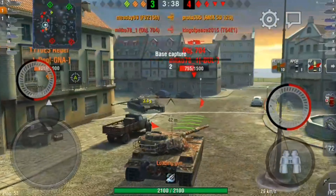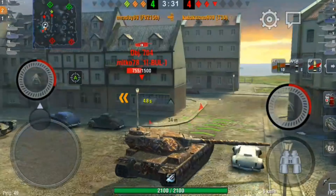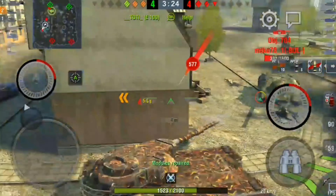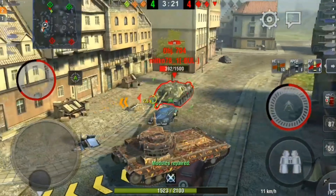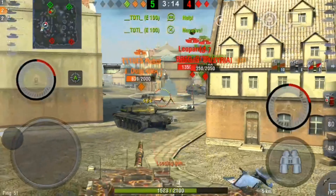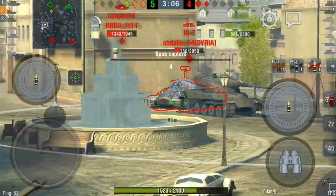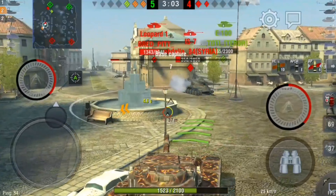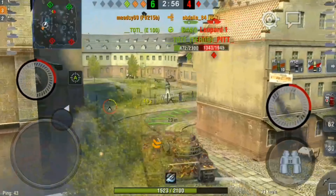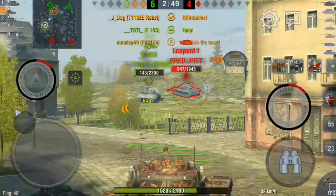It's now three against four. We both focus on the Object 704, but I look back and see the T30 is a one-shot, so I decide to take him out first because he has a very nasty gun. We take one shot on the Object and then jdog comes and steals the kill. It's now three against two — we've got the IS-7 and that Leopard 1 who at the beginning of the game was on his own against six of us and has still only been shot once. We take out the IS-7.